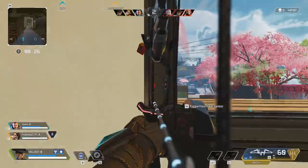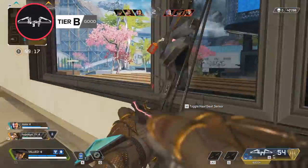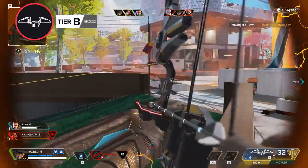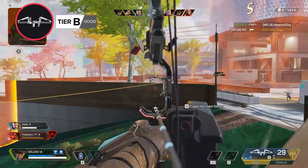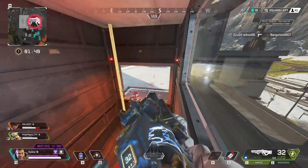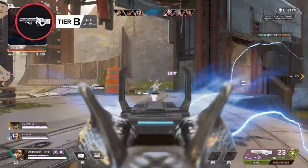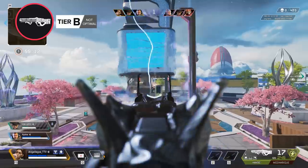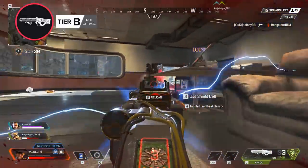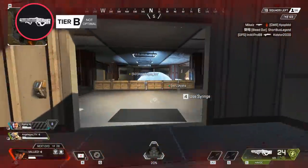Next up in the B tier, we have the Bocek. While Shattercaps might be bad on the weapon, lethal tempo and a good sight can make this thing very deadly. It takes a lot of getting used to as it's the only weapon of its kind in the game, but once you get the arrow drop and draw timing down, you can lay down a lot of damage. It's a lot less flexible than most ARs and even some SMGs, but if you're good with it, there's nothing quite like slinging arrows until an entire squad is dead. Another weapon that relies heavily on its hop-up is the Havoc — one of the stronger weapons in the game with a good clip and a turbocharger. But without the turbocharger, the wind-up time is just too long. How hard it can be to find the turbocharger is the only reason this weapon doesn't find itself further up on the list; if you come across both a Havoc and a turbocharger, it's totally worth picking up.